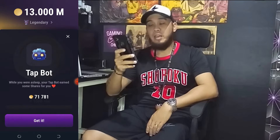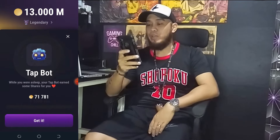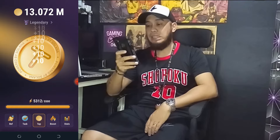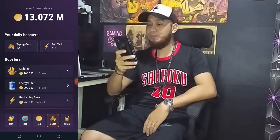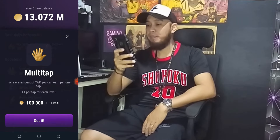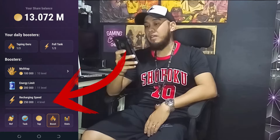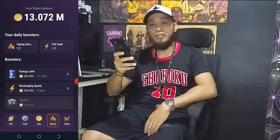Since I already played this game, I already have the tap bot that taps for me when I'm busy or asleep. This is how simple you can play it — just tap until this energy bar is empty. Click Boost to see your daily boosters. Click Multi-Tap to increase the amount you can earn per one tap. Click this to increase the limit of your energy storage, and click this to increase the speed of recharge of your energy bar. Use this if you have a lot of time to play, so whenever you come back you can always continue tapping to increase your share of TapSwap balance.